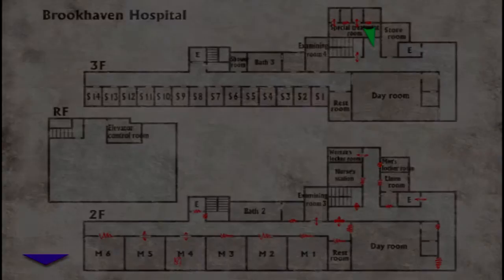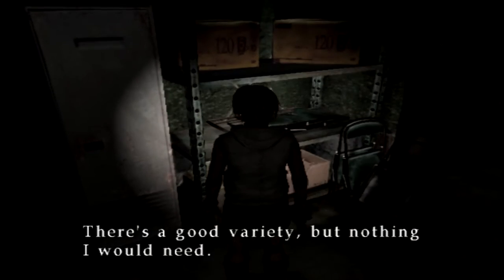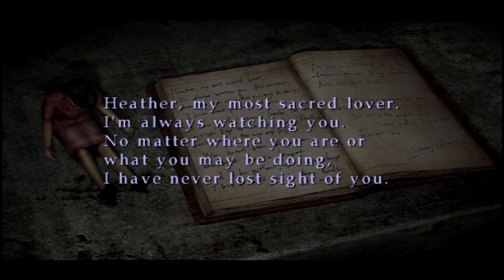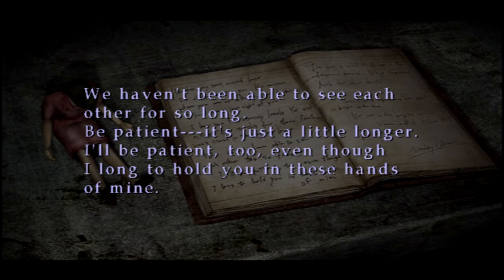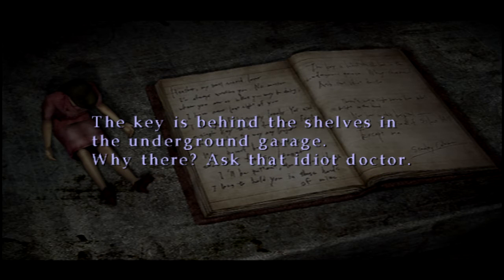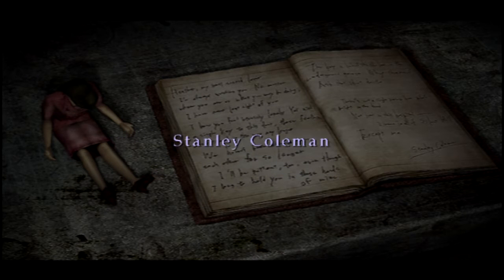Is that all that was in here? There's a storeroom. There's a safe point there which I will use in a moment. First things first, let's grab the stun gun battery and some health items. Oh, and there's another book with another doll. Heather, my most sacred lover. I'm always watching you, no matter where you are or what you may be doing. I have never lost sight of you. I know you feel intensely lonely. Yet with a single key to this door, those feelings won't stand in the way any longer. We haven't been able to see each other for so long. Be patient. It's just a little longer. I'll be patient too, even though I long to hold you in these hands of mine. The key is behind the shelves in the underground garage. Why there? Ask that idiot doctor. There's not a single person here who's right in the head — not just in this hospital, I mean in all of Silent Hill. Except me. Stanley Coleman.